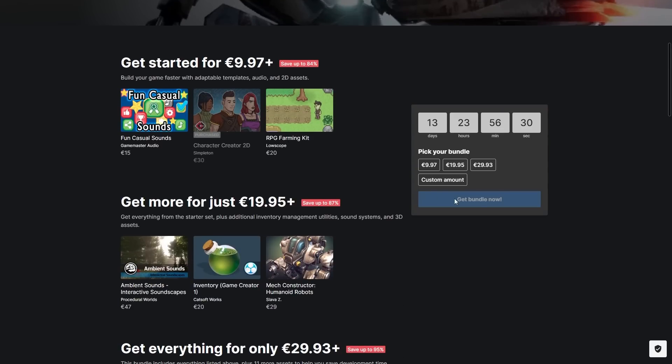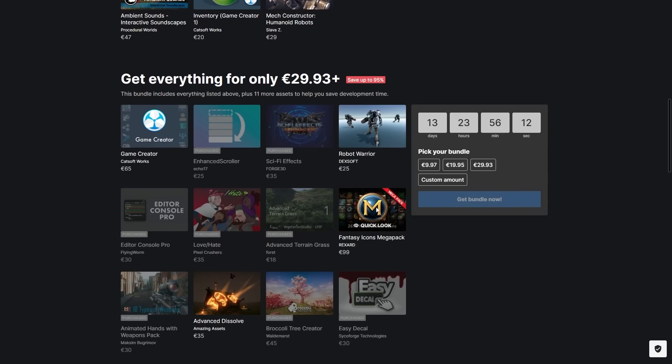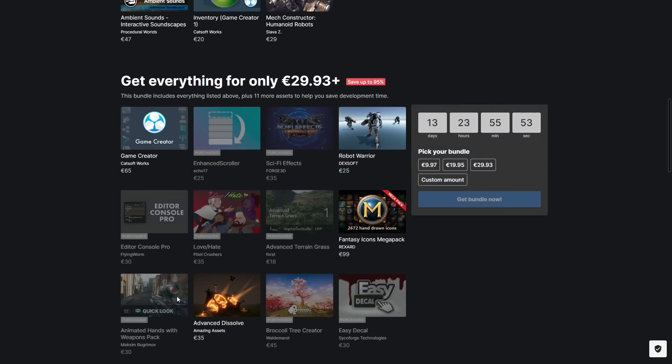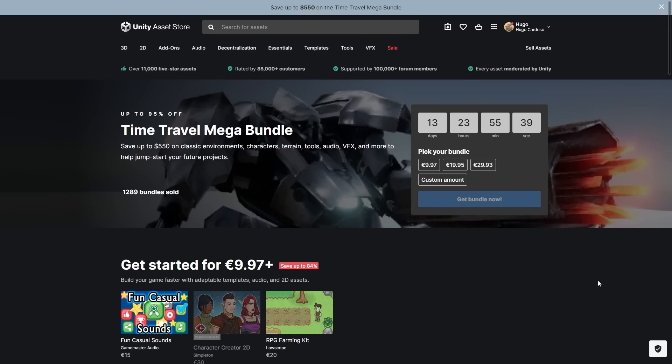There's also a mega bundle on the Unity Asset Store, with multiple tiers up to 95% off. You've got a dissolve shader, a bunch of icons, the Editor Console Pro for a much more advanced console, the Game Creator which quite a lot of people like, some vegetation, first person animations, sound, robots, or maybe a kit to make your own Stardew Valley-style game. Check out both bundles with the links in the description.